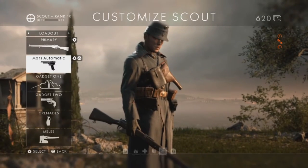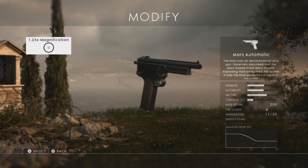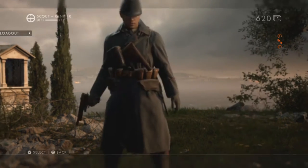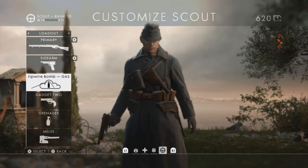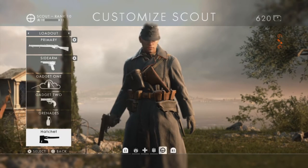As a sidearm I chose the Mares automatic. Not many people get this pistol right away, but it's really worth getting when you can — it has high amounts of damage and the reloading is also fast. For gadgets I took the tripwire bomb with gas and the flare gun to spot enemies easier on the map.